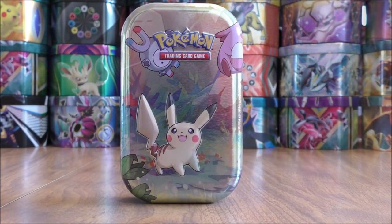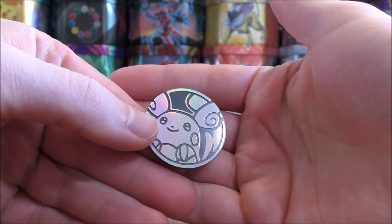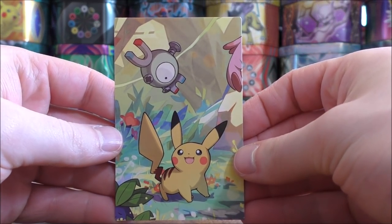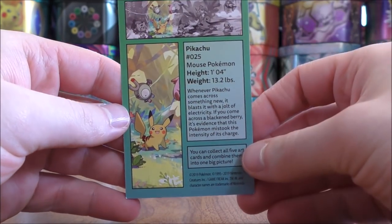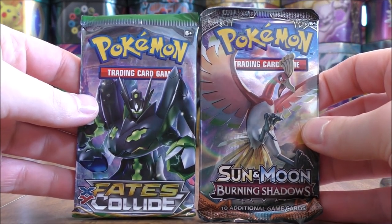So the plastic wrap is off of the tin, I can open it up on camera. Here is the Pokemon Coin — it looks like Alolan Raichu. The collectible card is not in the best of shape; it looks like the card has been stuffed into the tin. And the two booster packs — those packs are really stuffed in there.